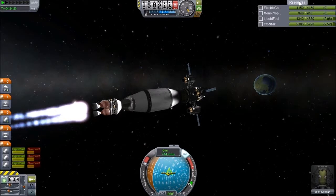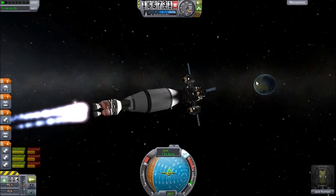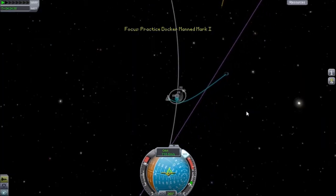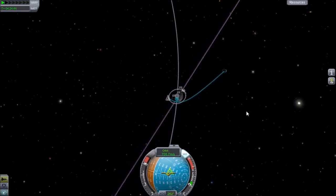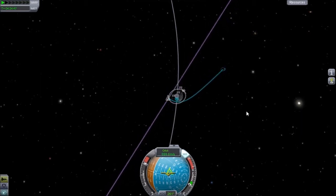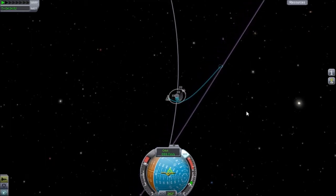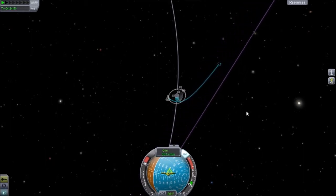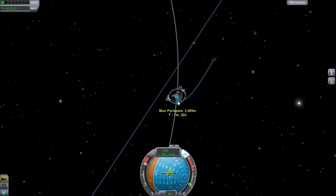Let me check our electric charge — should be good. Monopropellant, great. Liquid fuel, oxidizer — all that good stuff. Again, this isn't a science mission, this is just a practice mission so I can get my docking skills where they need to be. I pretty much suck at docking right now and that is what this mission is all about fixing. I'm going to get into a landing position, and once I get my final landing approach I'll be back with you guys.